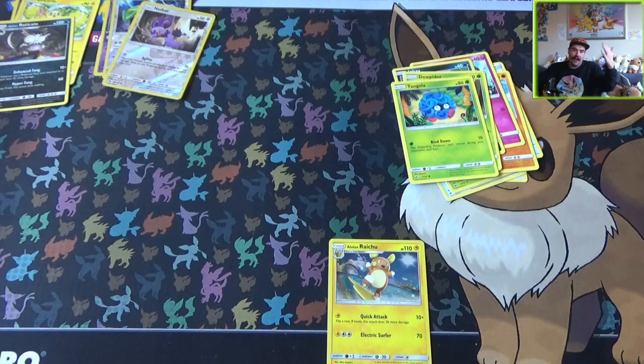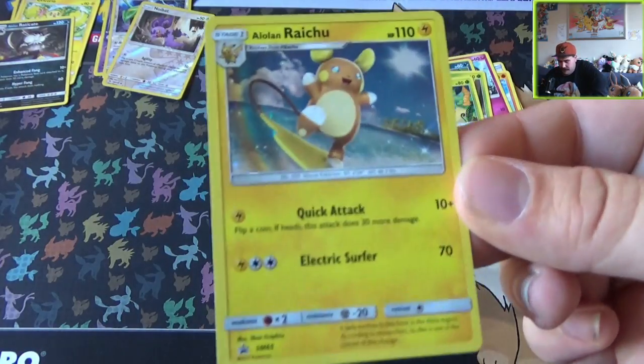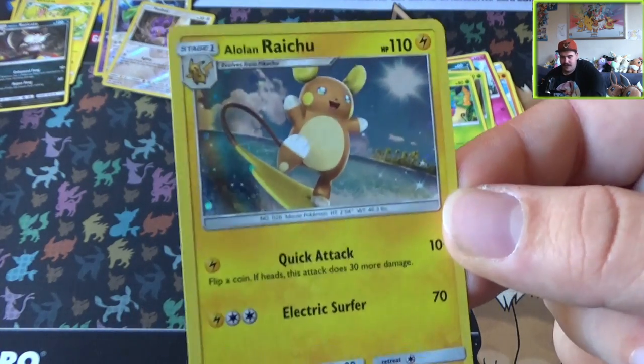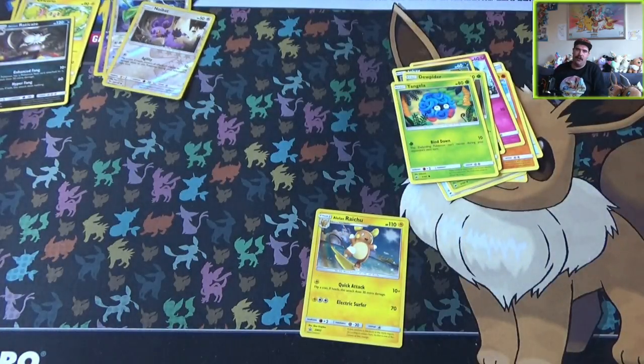Well, in any case, we have a very nice Alolan Rattata. I'm going to go back to the view cam. I mean, seriously — an Alolan Rattata? I don't know, but I think it's really awesome. But last time we didn't really have a lot of fun. I mean, yeah, there's a Roaring Skies in here. I don't think so. But we had a lot of fun.